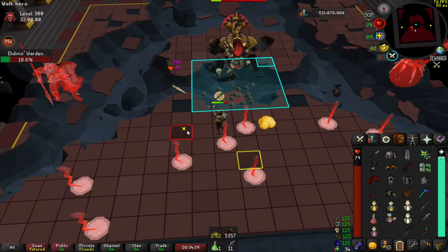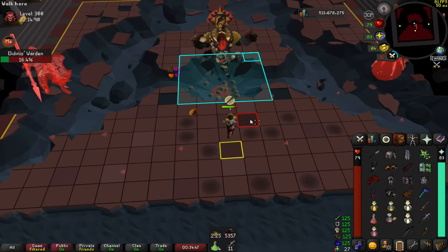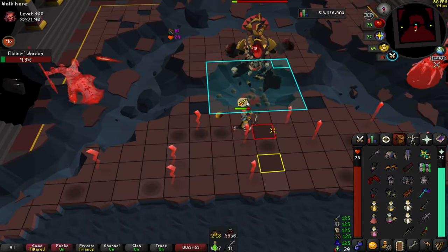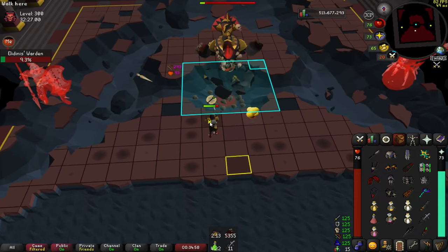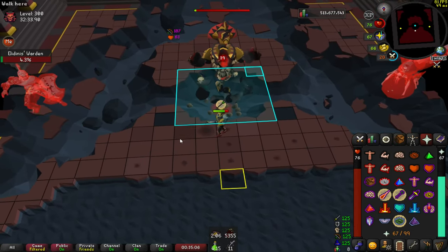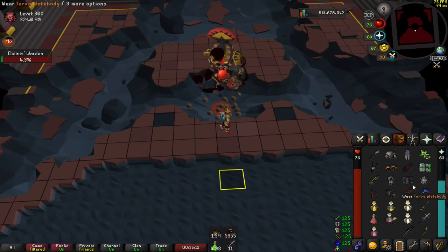This is where you start going slow — selecting your tile very carefully. I like to prioritize staying on Akka's side of the room, as this allows me to keep track of his prayer-switching animation with the ground slam. It's always better to lose a tick or two selecting the correct tile over greeding the T-bow hit. If you do greed it, the lightning does around 20-something damage — and stacked with the Kefri auto you're looking at about 50 damage plus.